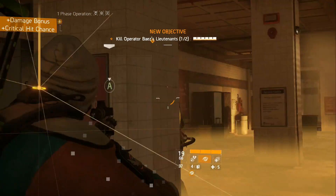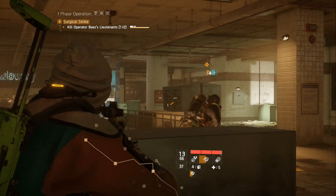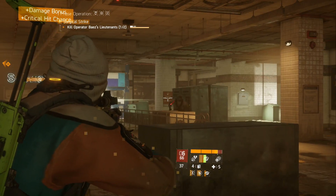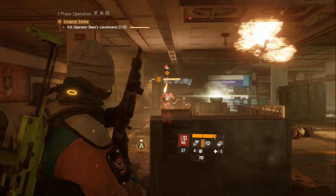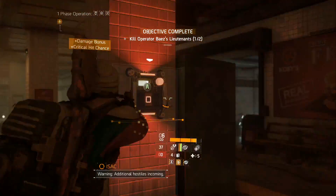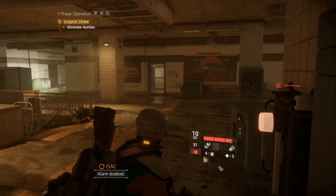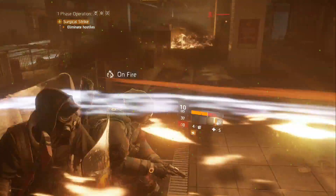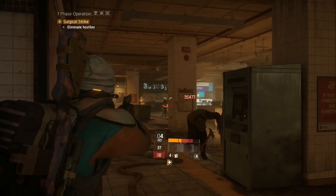Next up is first aid, which got a really big nerf but was also kind of buffed. The biggest change is that now when you throw it on the ground, you can only get one heal off of it. You can't keep running in and out of it, proccing triage, and being overpowered — that's gone. But something really interesting is that defib is getting a big buff for PvE: when you shoot a dead teammate with it, it brings them back to life. This does not work in the dark zone, only in PvE.